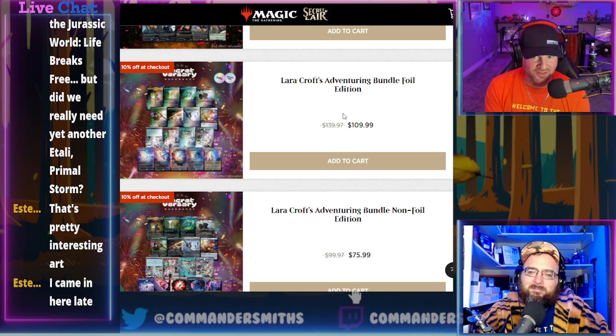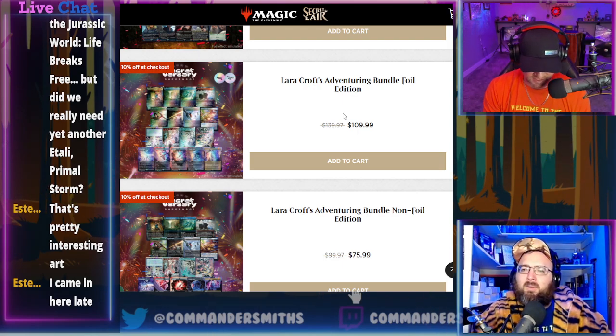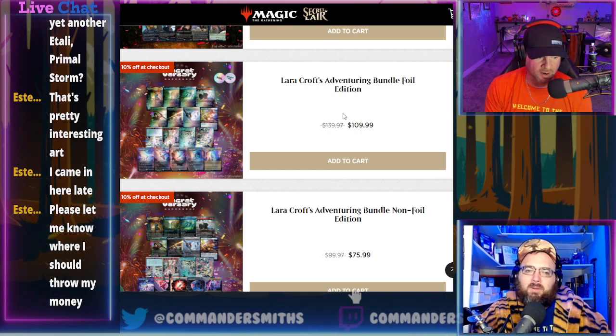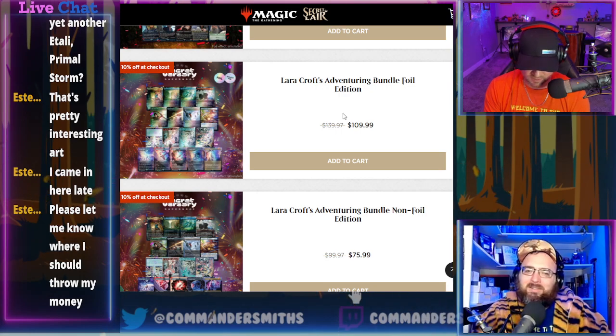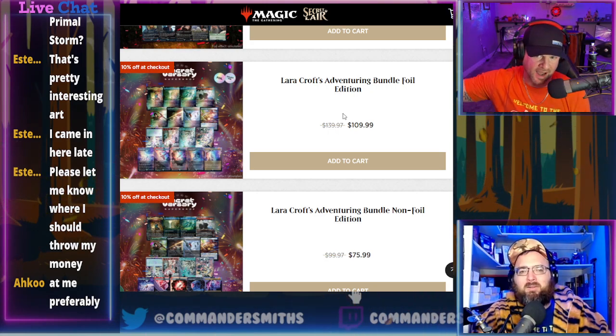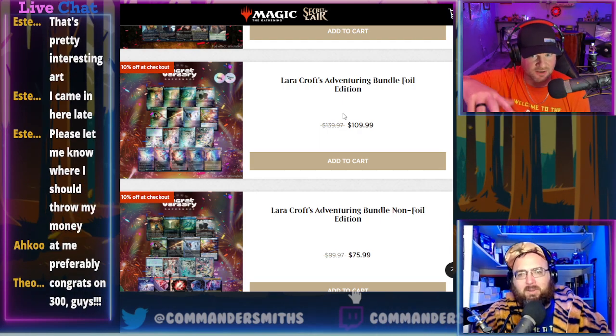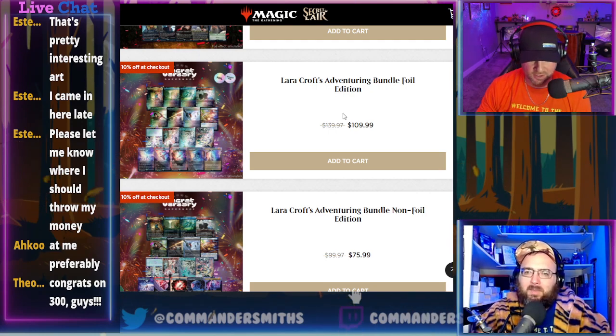The Lara Croft foil bundle essentially gives you two galaxy foil drops plus extras for $10 more than buying two galaxy foil drops individually, but with $234 in value compared to roughly $180. That's $50 more value for $10 more cost. The non-foil version is $76 with $155 in value. The Holiday Gift bundle foil is $100 with $191 in value — contains galaxy foils, snow lands, and the Gift Wrapped drop.